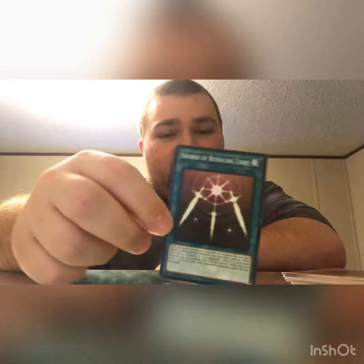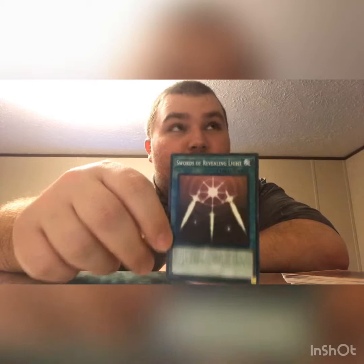Swords of Revealing Light — I don't even have to read it to know what it does. You put it down on your field, activate it, and for three turns during the opponent's turn they cannot attack you. This will save you from attacks for three turns. I love it — this is my fifth one. Each of my main decks has Swords of Revealing Light. My Performapal deck, my Cyber deck, my Fairy deck — all my decks have this card.